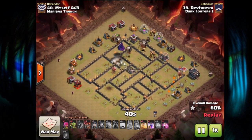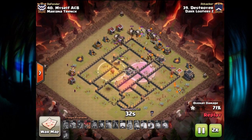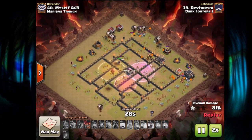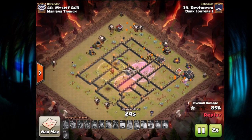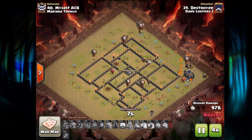He smashed this base and didn't even use half his spells. Three Loons in the back as well, and there go the three swag spells in the middle of the base — a little Balloon parade. Great attack on number 40.